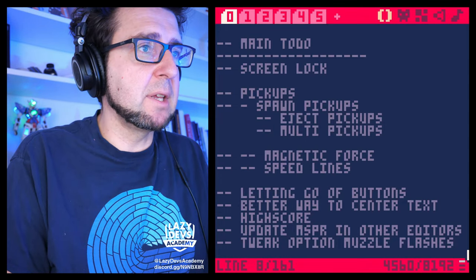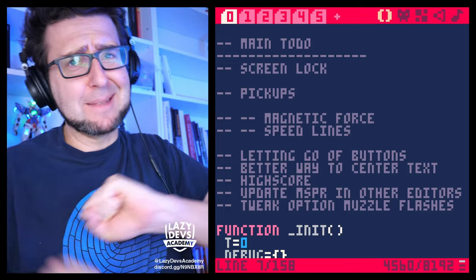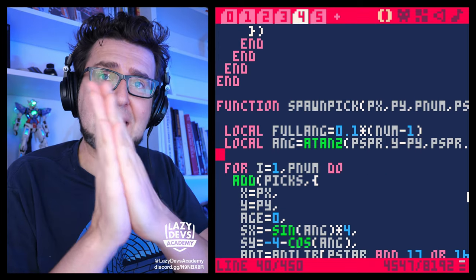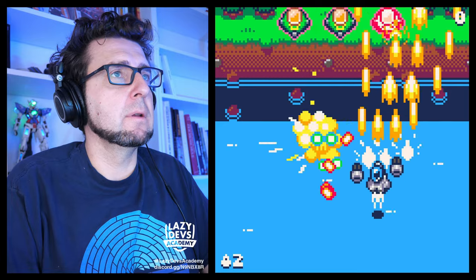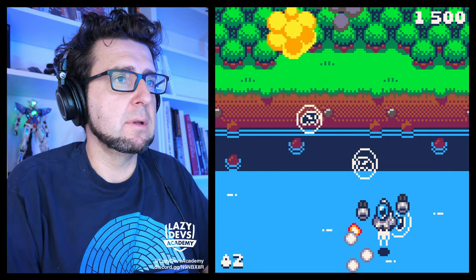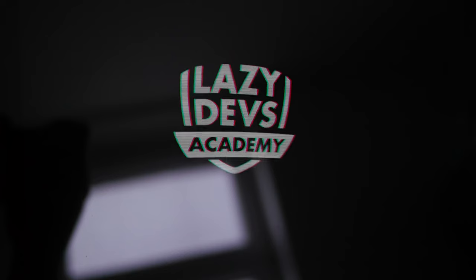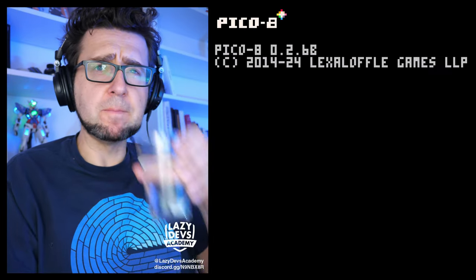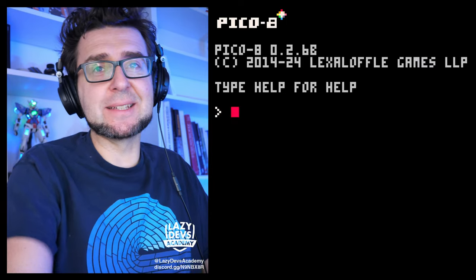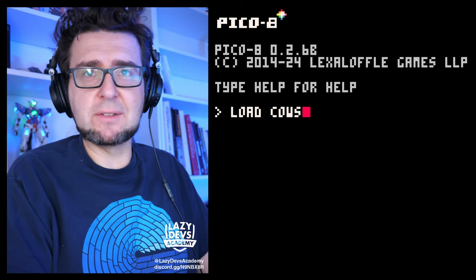On this episode, have you heard from our Lord and Savior? Let us talk about the magnetic force. Let us put our hands together in prayer and let us receive the blessings. It absolutely doesn't work. Hi everybody, this is Christian from Lazy Devs Academy. Welcome to the Advanced Schmapp Tutorial.